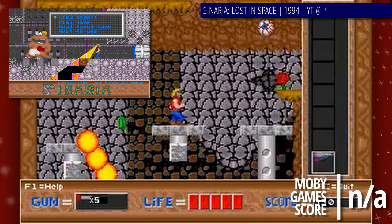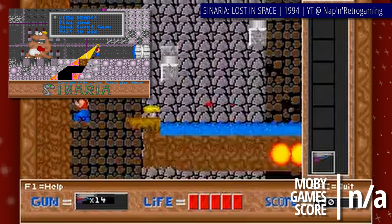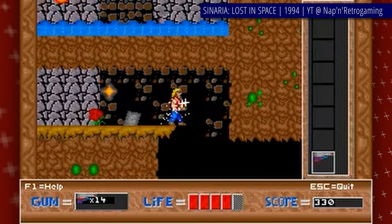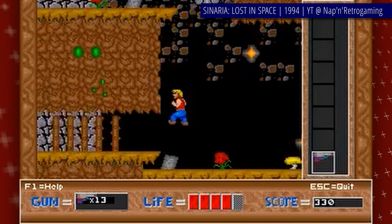Scenaria Lost in Space is a sci-fi-themed Metroidvania action platformer. The world of Scenaria is in danger — the evil Stomper and his minions are threatening it. The destruction seems inevitable.